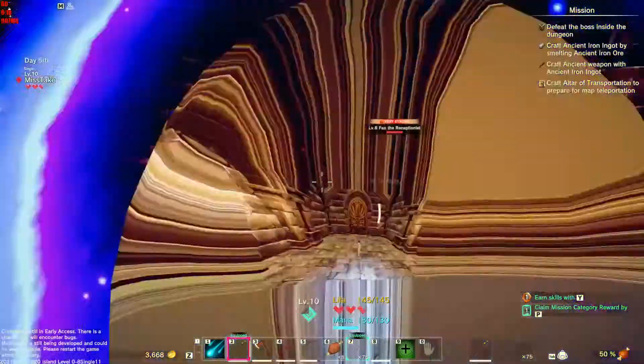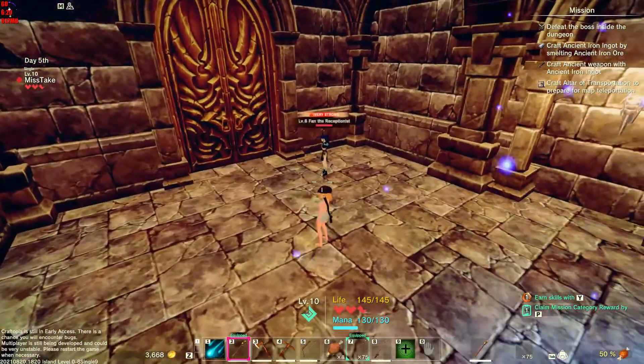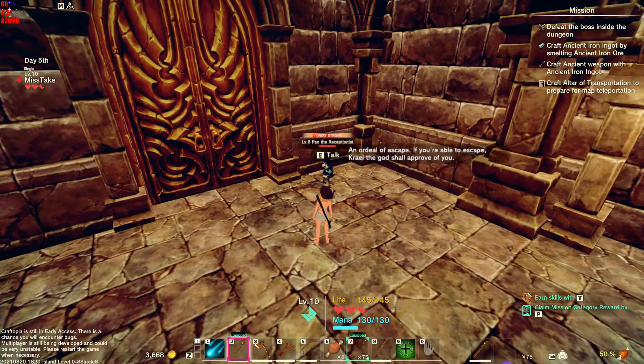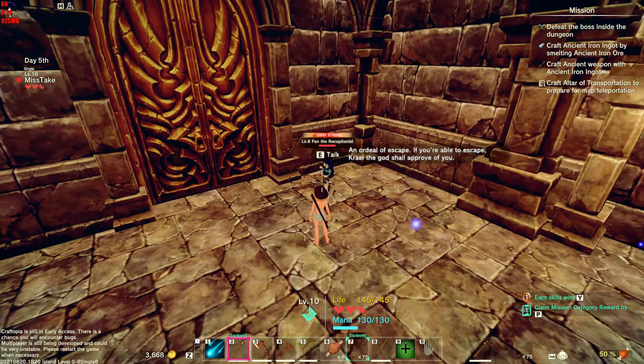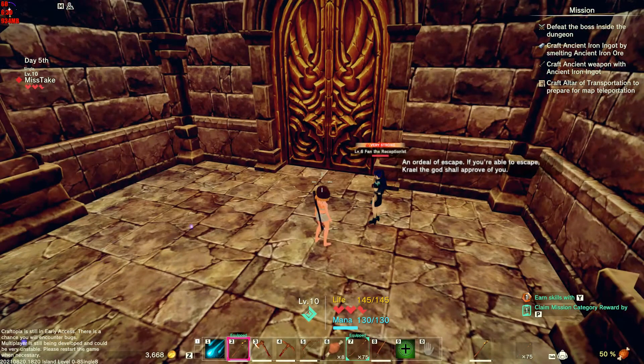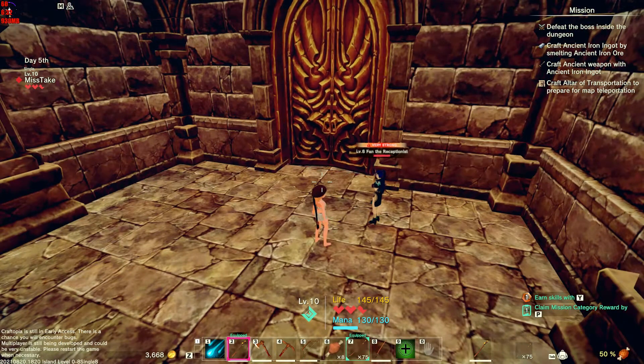Before you do this one, make sure you have wood on you. Very strong level six fan, the receptionist. We're in a deal of escape. If you're able to escape, Krell the god shall approve of you. Well, spiffy.